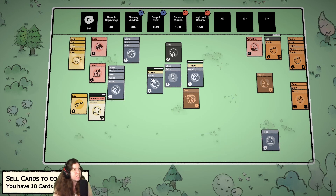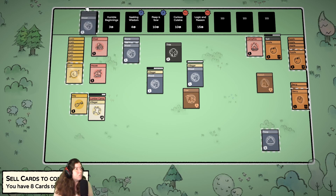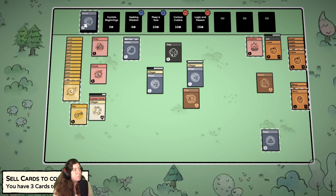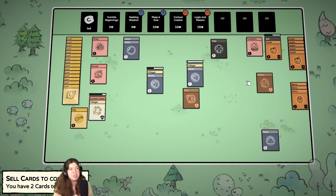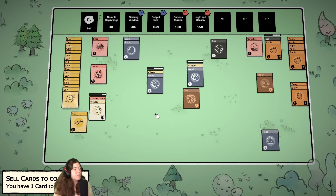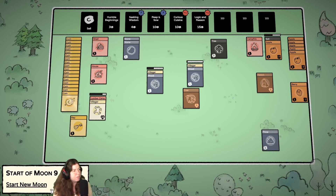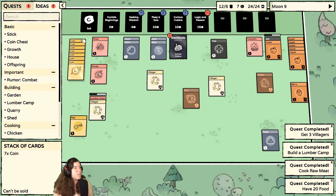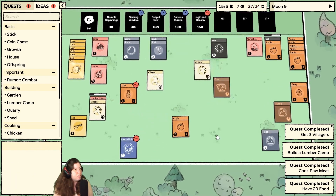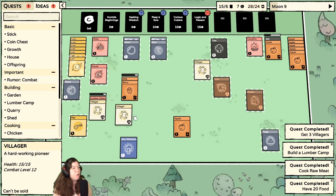I guess let's sell two of these. My sticks for sure. How many — eight? Even with all of the wood, I can make more wood so let's not worry about that. Sell a berry. There we go. Let's go ahead and get some curious cuisine just because I want to know what's in there. Milk! Milkshake — it's milk and a berry. Why not, let's do it. Oh, I don't need a villager for that.